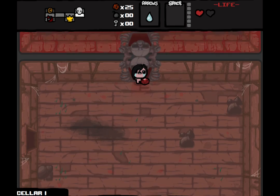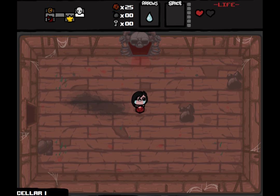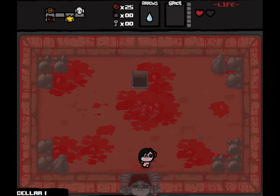A cube of meat isn't a terrible item for the first floor. Looking at the map, there really isn't anything we can do here, so we might as well drop.